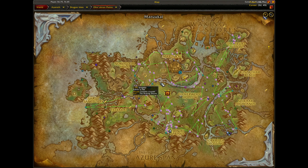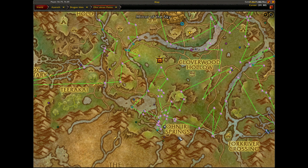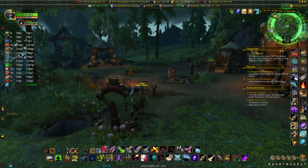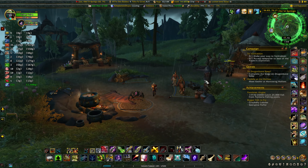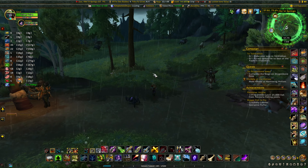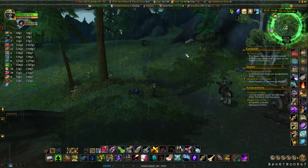What you're going to want to do is start out in the Awn Erie Springs — there's a flight path there. So you can just fly on in and you're just going to want to run through the camp and go down to what's called the Awn Erie Geysers.